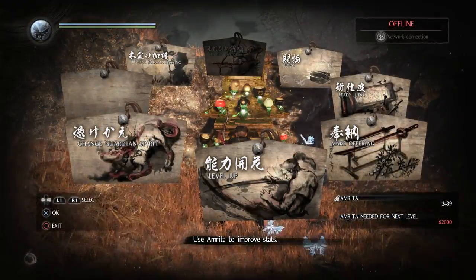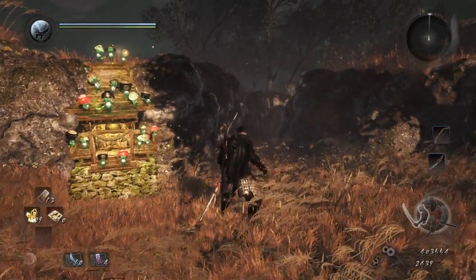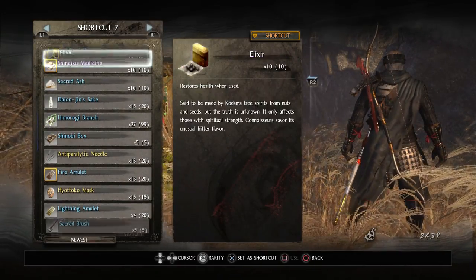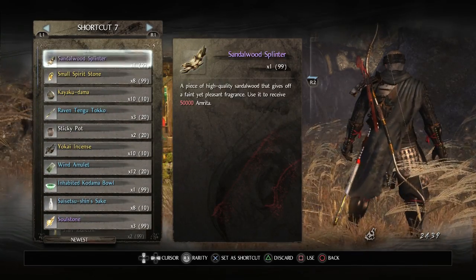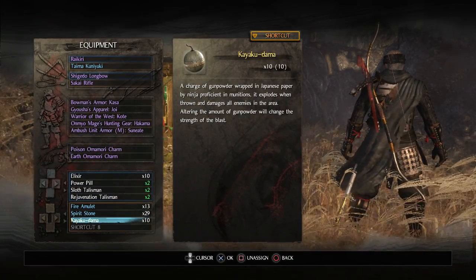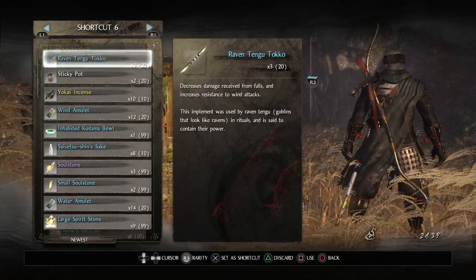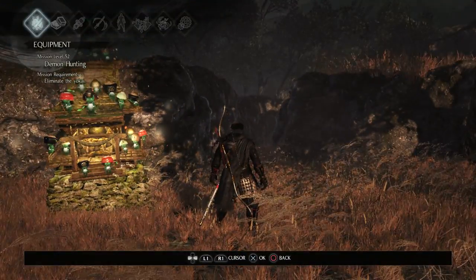Just the tiniest amount of Amrita. My shortcuts could probably use some work here. I think that's Hirokodama. Let's put the Kyakudamas back in because I'm certainly not going to need the Shingiku medicine for this. We'll throw that back in. And I'm going to change that to the small spirit stones. Looks good.